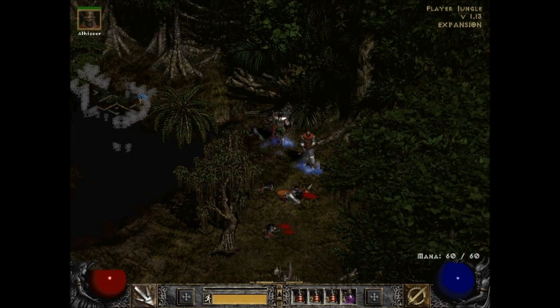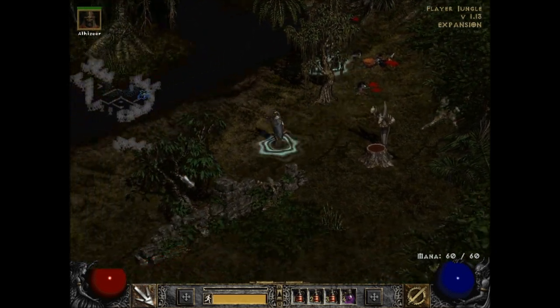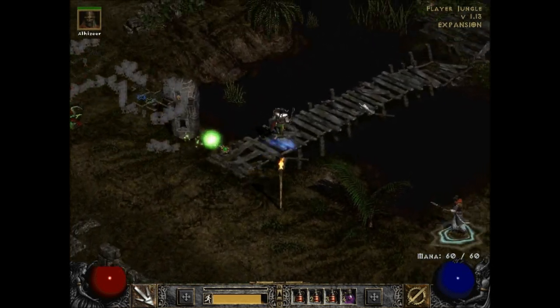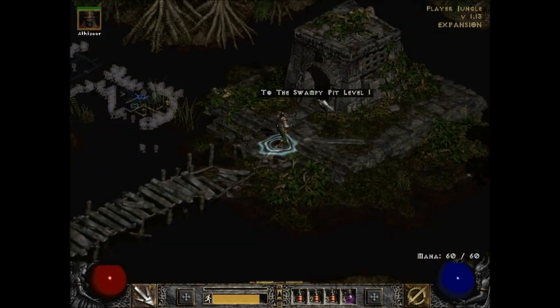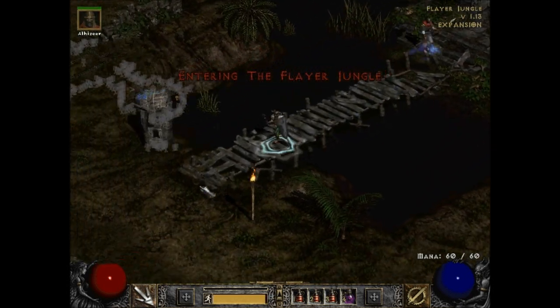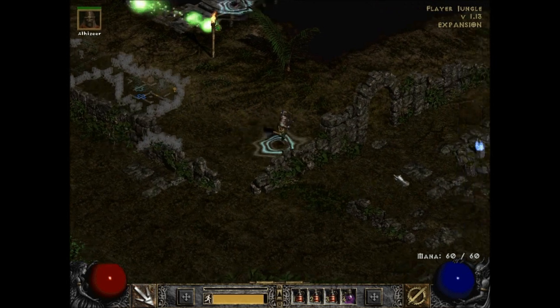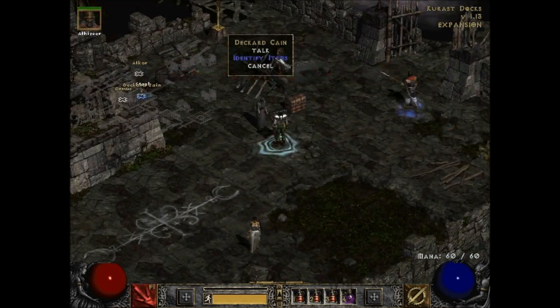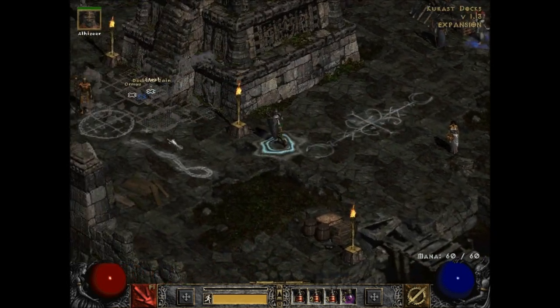The Gidbinn will show up on your map as one of those special places. I doubt it'll be here — there's a chance it could be, but this is usually the Swampy Pit, which we'll take on after I go through the waypoint. Actually, I'm almost full on health so might as well use this opportunity to go back to town real fast.